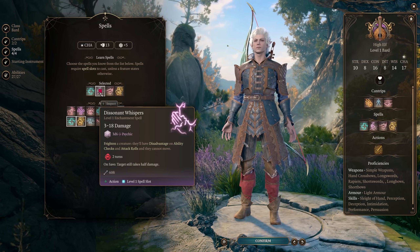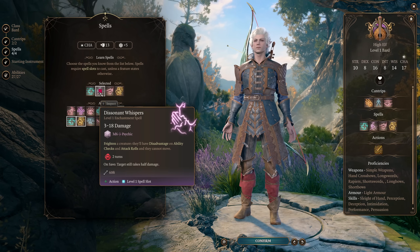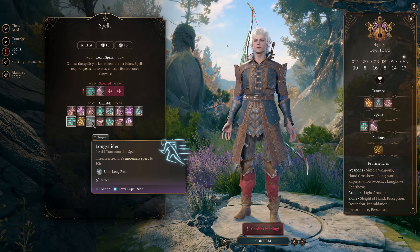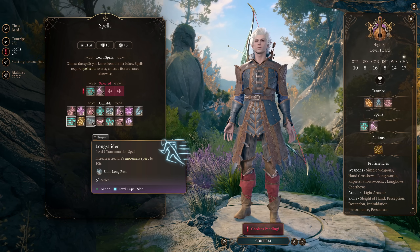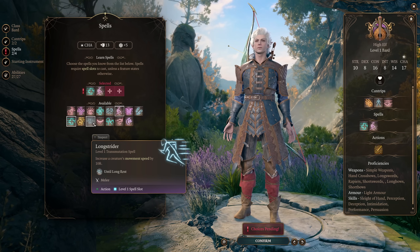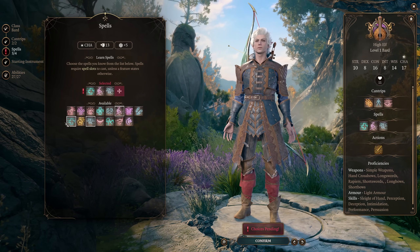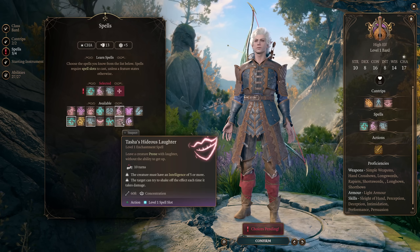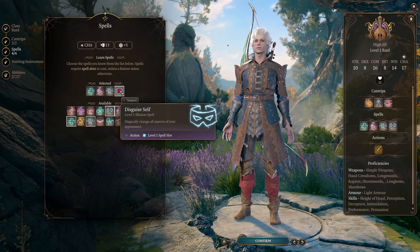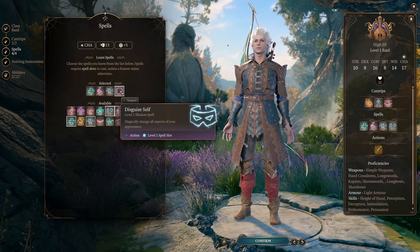For our actual spell selection, we're going to take Healing Word and Dissonant Whispers. Dissonant Whispers is very useful in the early game because it just stops an enemy from moving for two full turns with no concentration if they fail the saving throw, and then you can just shoot them because you're a ranged character. We're also going to pick up Longstrider — it's a ritual spell so it doesn't cost spell slots and just makes your entire party ten feet faster. And then you can take utility spells like Disguise Self or Speak with Animals.